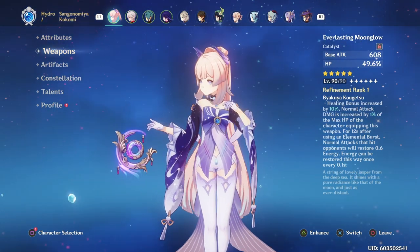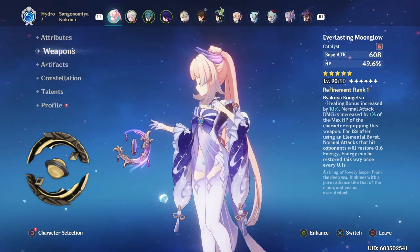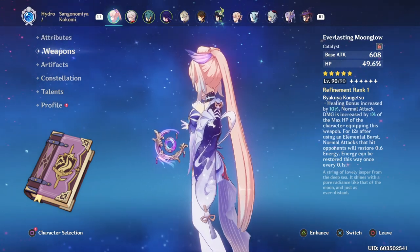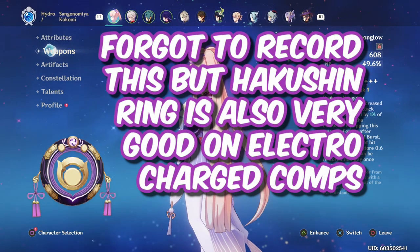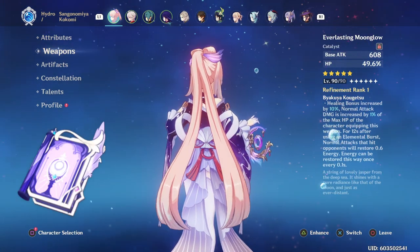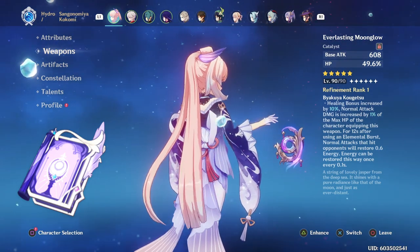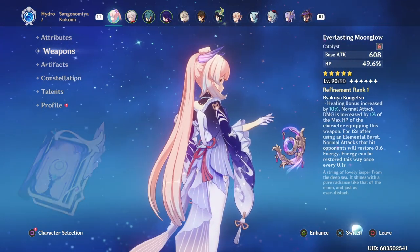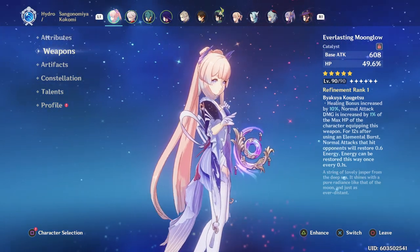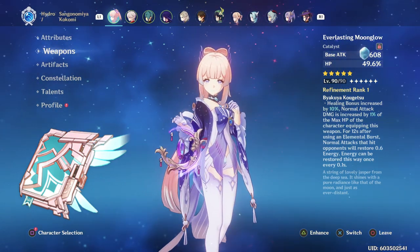However, if you do not have the Everlasting Moonglow, you can 100% switch it out for the Prototype Amber, the Thrilling Tales of Dragonslayers — which will give your teammates an attack boost of up to 48% — or if you are running an overcharge or vaporize comp, you can use the Sacrificial Fragments for the EM boost, as well as being able to reset your skill cooldown so you can replace your jellyfish whenever needed. The only other 5-star catalyst I would recommend is the Skyward Atlas, since it gives a big boost to attack and elemental bonus damage.